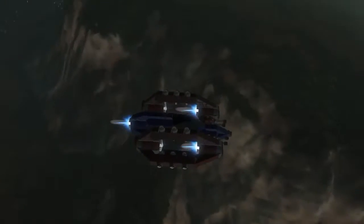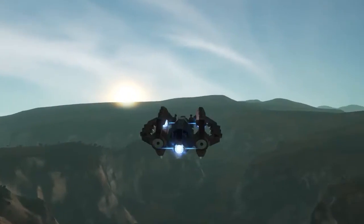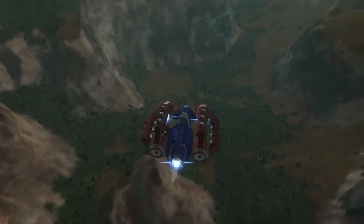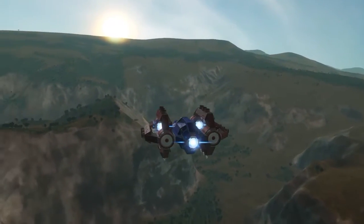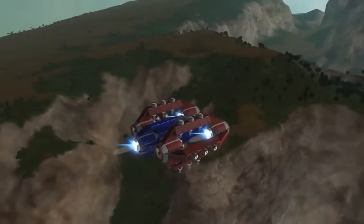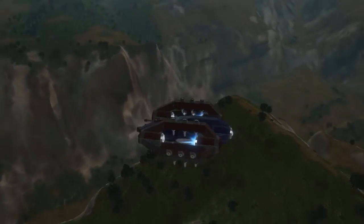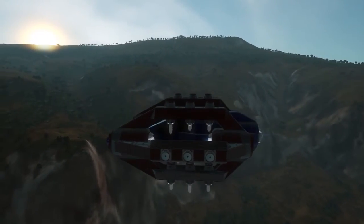So yeah, this is Planets in Space Engineers and this is my first little atmospheric ship here. It's not really a fighter even though it's got Gatling guns on it — I wouldn't classify it as a fighter because it's really not securely put together. It doesn't hold up too well in a fight. It's my first time playing around with atmospheric thrusters, and it turns out they have less of a damage radius than the regular ion thrusters — I do have thruster damage on — so you can actually make these really cool little thruster housings that I think look really sweet.